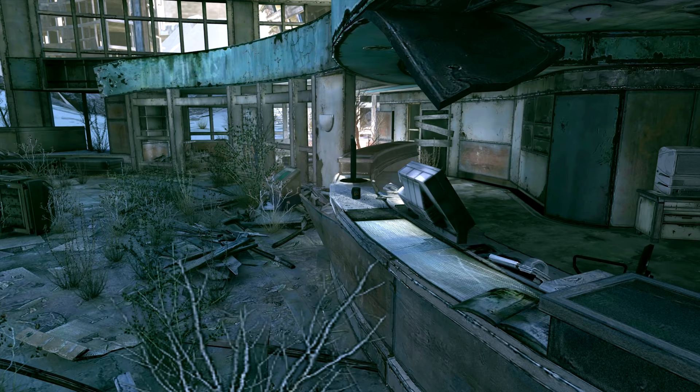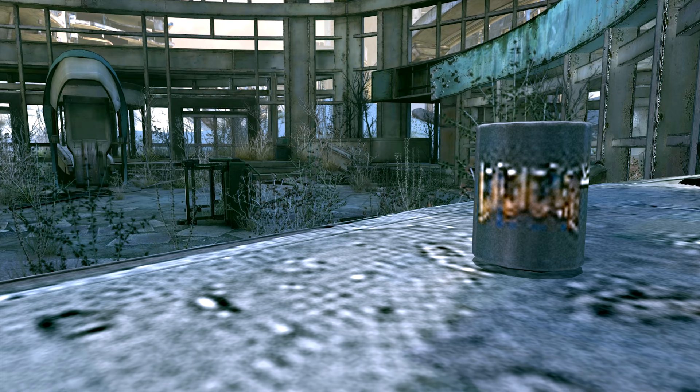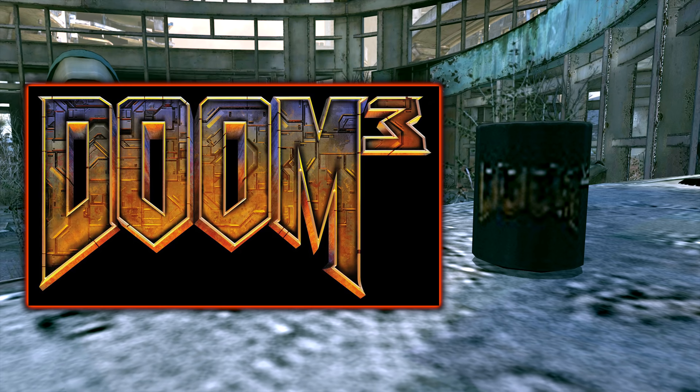Now all throughout the game of RAGE, we can find the small object known as the black coffee mug — a random miscellaneous item that we can pick up and sell to vendors. However, emblazoned on the face of it is a Doom 3 logo. Sadly the texture is super low so it's hard to make out, but with a comparison we can see that it is in fact a Doom 3 logo. The only Doom logo that had the number next to the Doom and not under it was Doom 3.